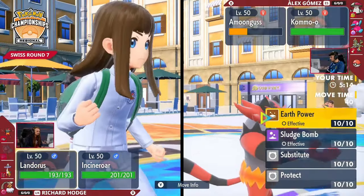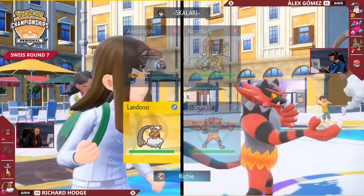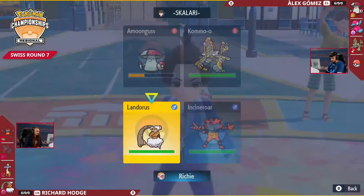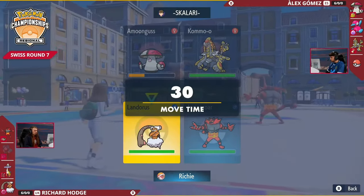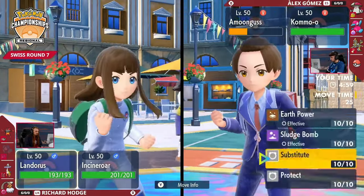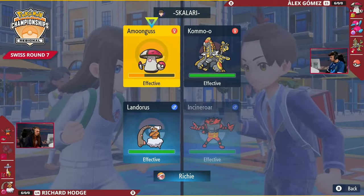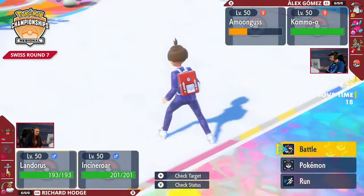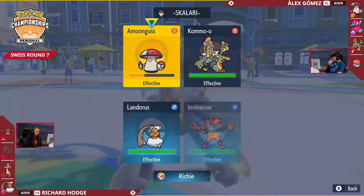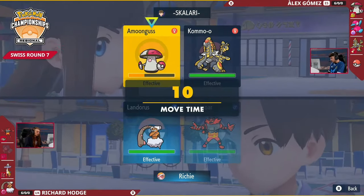Richard is able to bring in Landorus, but probably not in the most preferable situation. Trick Room is still in effect, and the one thing Landorus has to worry about is the Spore from Amoongus. He does have Incineroar next to it with Fake Out available, so for one turn you can potentially get a Substitute set up if you go for the Fake Out into Amoongus and stall out the remaining Trick Room turns.